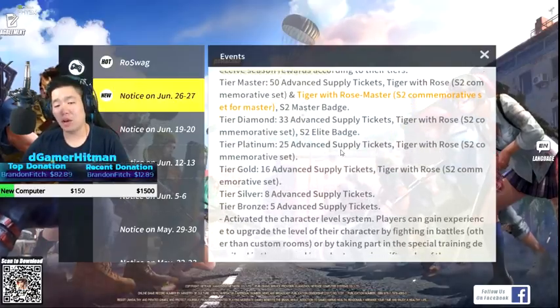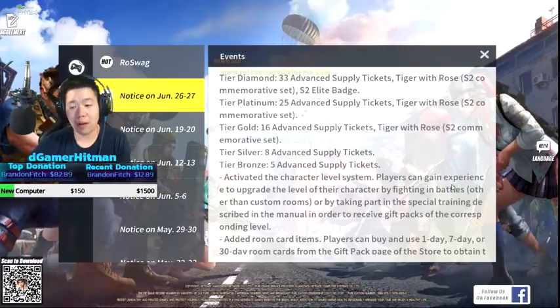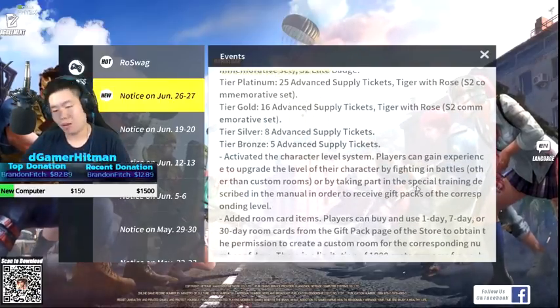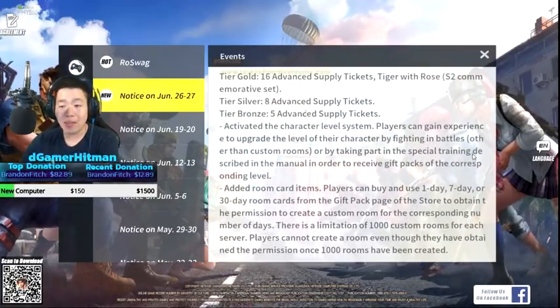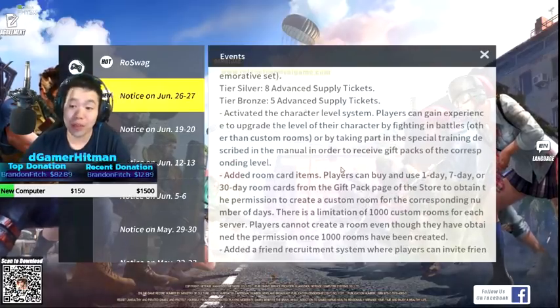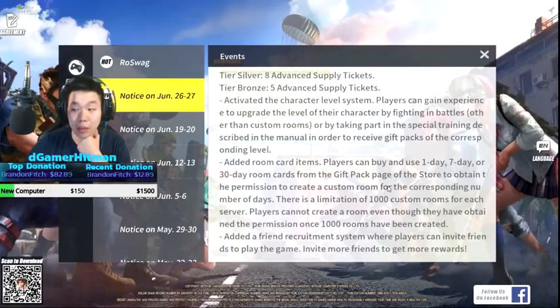Other tiers go down from there. Activate the character level system - your player can gain experience to upgrade the level of your character by fighting in battles, not custom games. By just taking part in training. In the manual, in order to receive special gifts - so I think every time you level up you get gifts. That's going to be really neat.